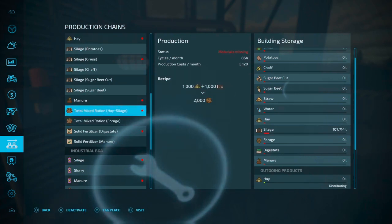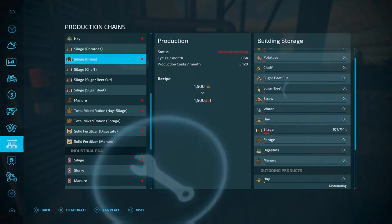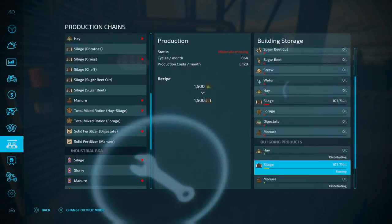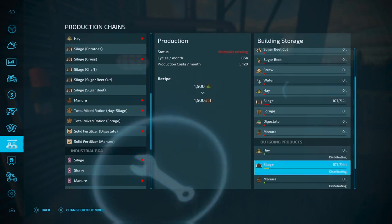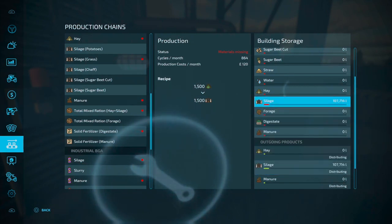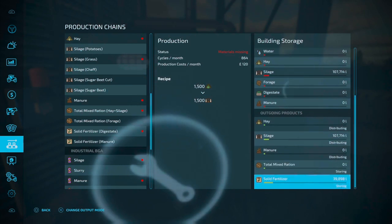I'm doing the Total Mix Ration. And in here again there's another little cheat — why not use it? You can produce hay with grass, so it dries it out for you, you don't need to use the tedder. So I put in my grass, activate hay and activate silage grass. So I've got two now distributing. This will distribute back into the building and also to one of my other production chains. Every hour you'll see these moving based on whatever you're putting in.